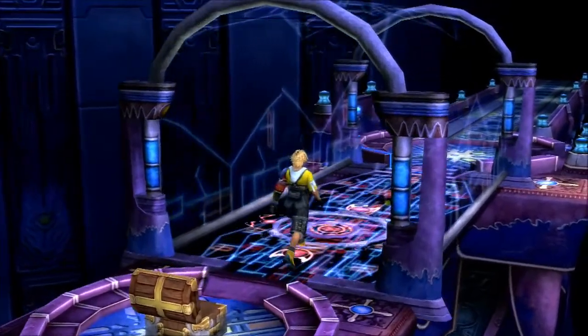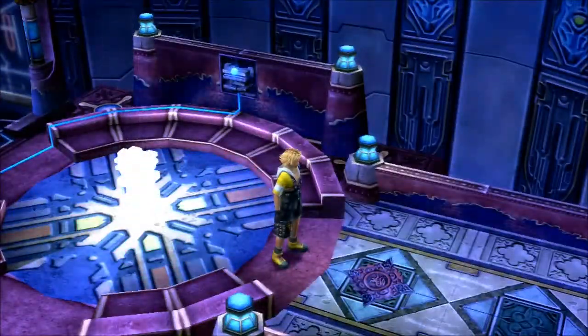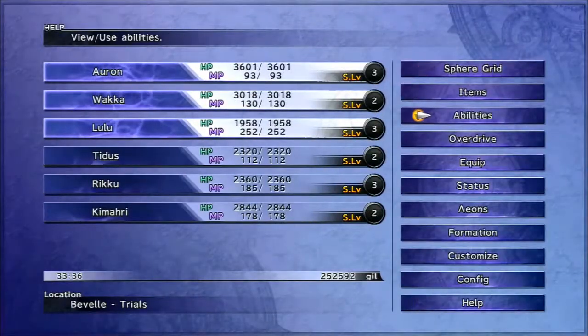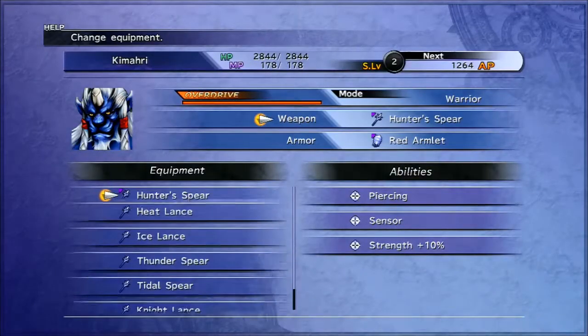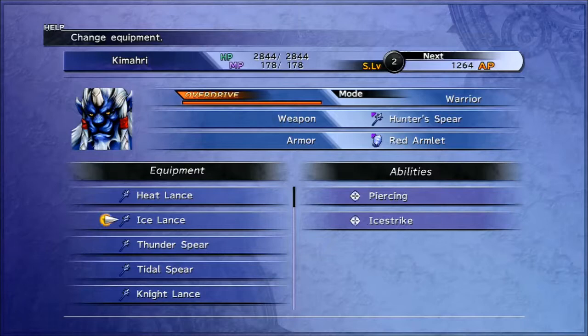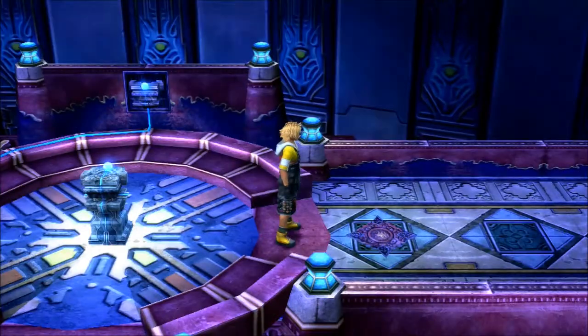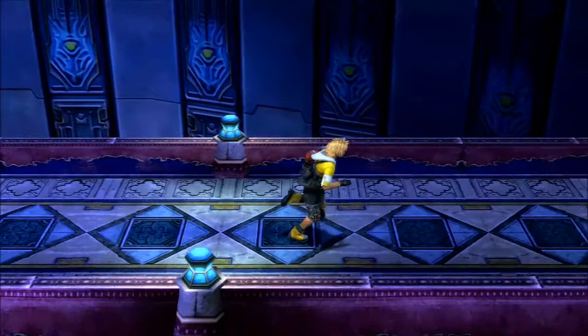Once I get control back, because if I can get to my menu, it's a very good weapon. Strength 18%. I'm not going to use it, and the only reason I'm not going to use it is because it doesn't have Piercing on the weapon like this weapon does here. So really, for an 8% increase in strength, I'd lose the Piercing, so all the armoured enemies would have less damage, and I'd lose the Sensor as well. So like I say, I'm not going to use it, but it's a pretty good weapon to have for Kimahri.